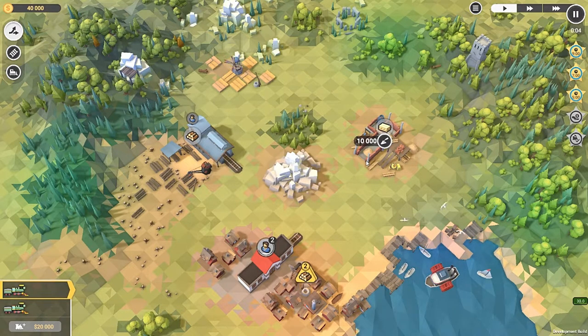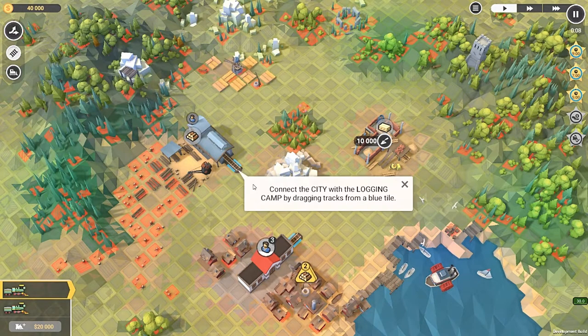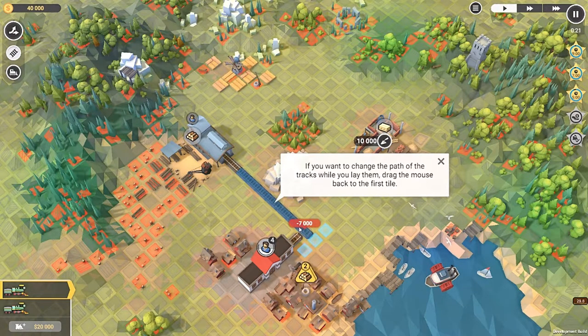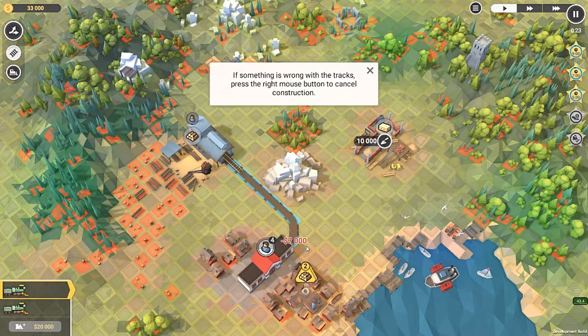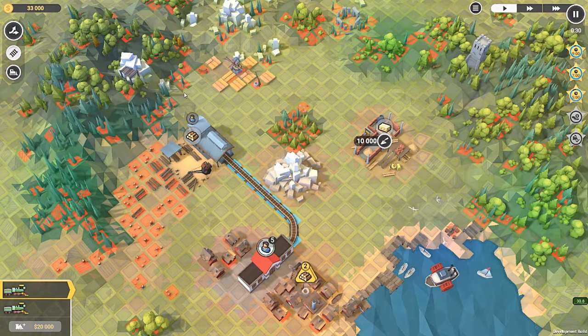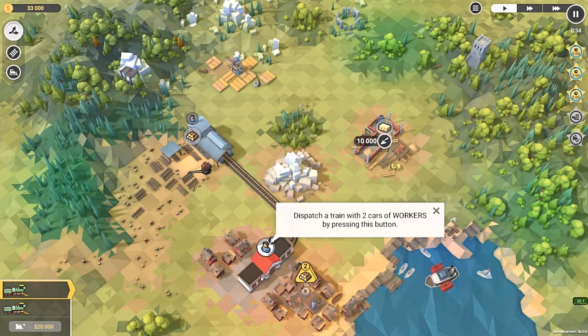Hello and welcome to Train Valley! Okay, check building mode. Connect the city to the logging — we're going to change the path. We're just going to do that. Here we go. Press the mode — you can always move tracks.